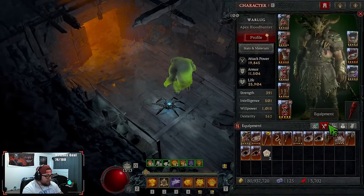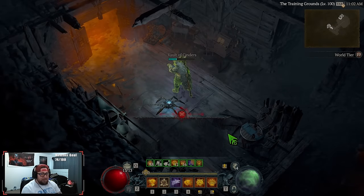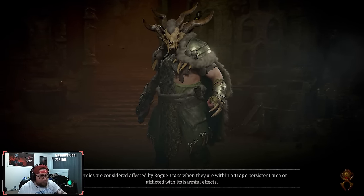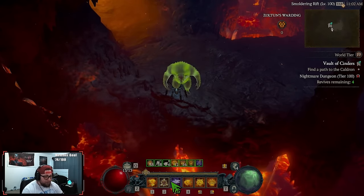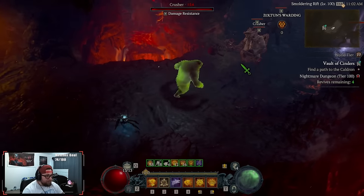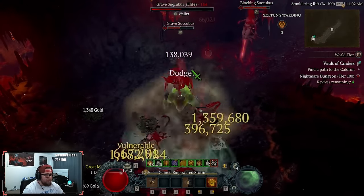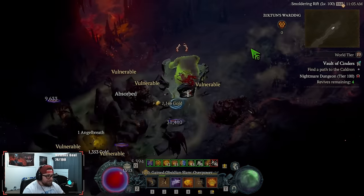Let's do a Vault of Cinders T100 showcase. How this build plays is simple: pop Blood Howl and Earthen Bulwark on cooldown, Trample when it's up to move in and Fortify, smash everything, use Debilitating Roar on big mob groups, and pop Grizzly Rage whenever you want. Suppression is a problem — we hate suppression — but we're super fast and just smash everything.